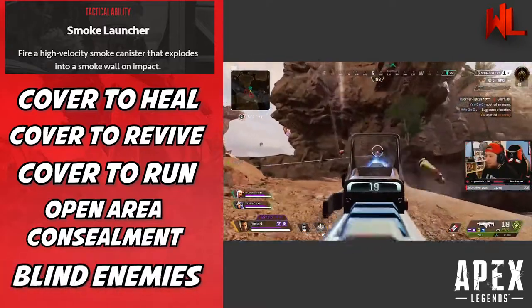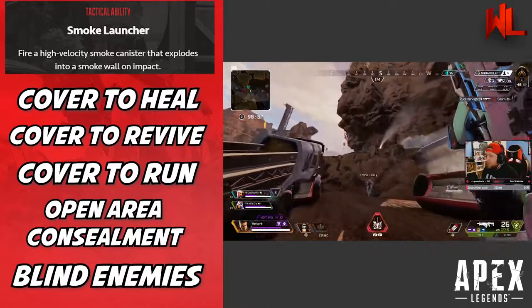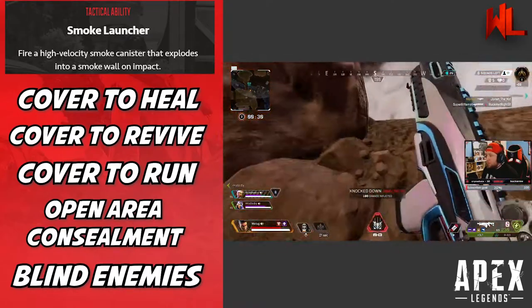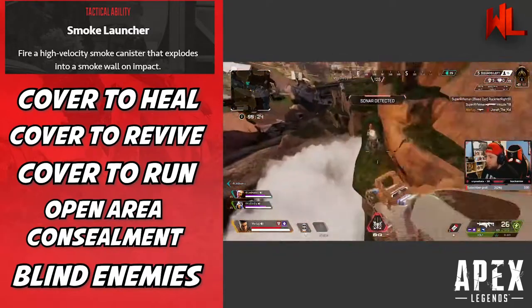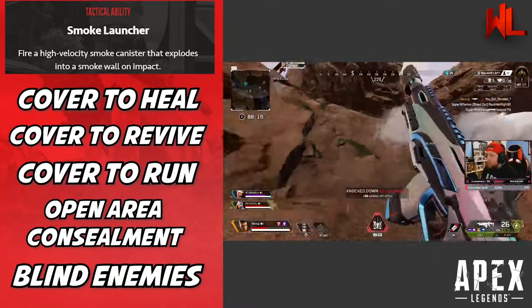Next is using smoke to blind your enemies. When engaging a team at medium to long distance, fire smoke canisters directly at them. This blinds them long enough for your team to close the gap and make a more manageable fight. The enemy team won't have full knowledge of your position, leaving them unprepared and giving your team the edge.